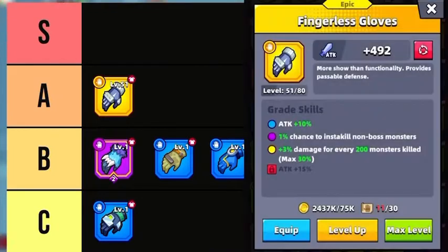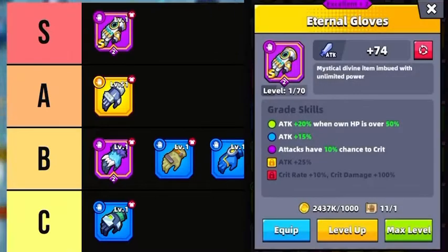In the A tier we have Fingerless Gloves. You can boost your attack by a total of 55% with Legend Grade Fingerless Gloves and Instakill non-boss monsters including Elites. Excellent Grade Fingerless Gloves give a 1% chance to Instakill non-boss monsters, which is very useful. Epic Grade additionally boosts damage by 3% for every 200 monsters killed, up to 30%, and it doesn't rely on your health being above 50% like Eternal Gloves do. In the S tier are Eternal Gloves — Legend Grade can boost attack by 60%, crit chance by 10%, and crit damage by 100%. If your HP drops below 50%, the attack boost drops to 40%. These gloves are absolute monsters, with a fixed attack increase of 40% compared to 25% on other gloves.